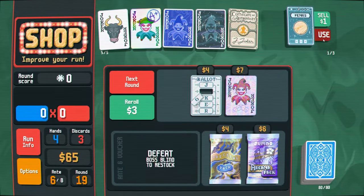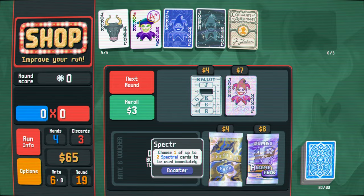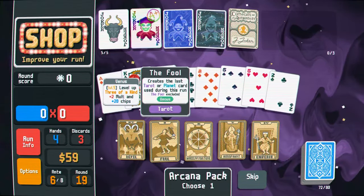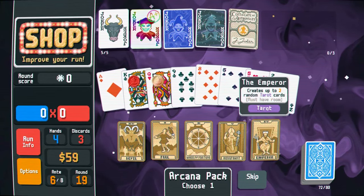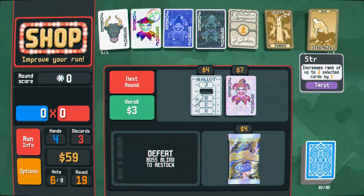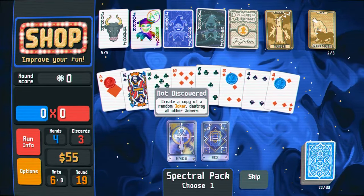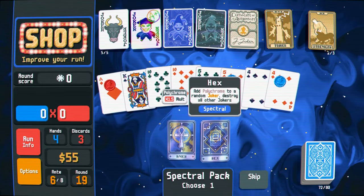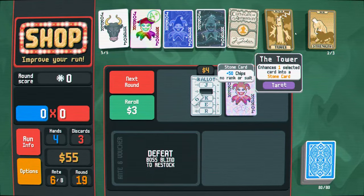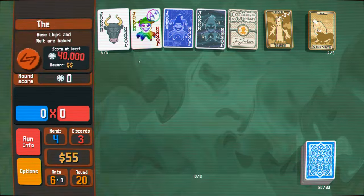All right, take this. That. Don't want that, don't want that. Let's buy the Arcana pack — these are always a lot of fun. Got a fool. Two tarot cards — two is better than one, right? Create a copy of a joker — oh wow. That would've been great early on, but obviously right now they would just kill me. All right, let's move on. This bowl is like super upgraded now.